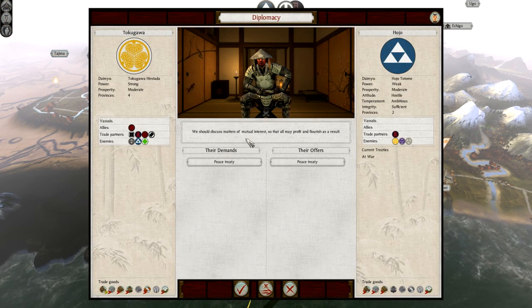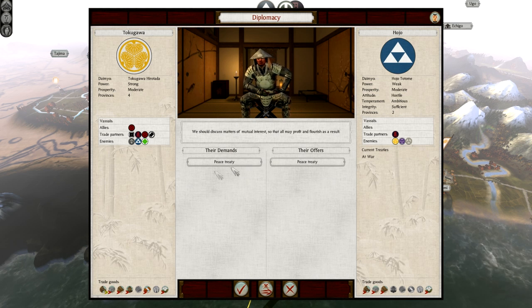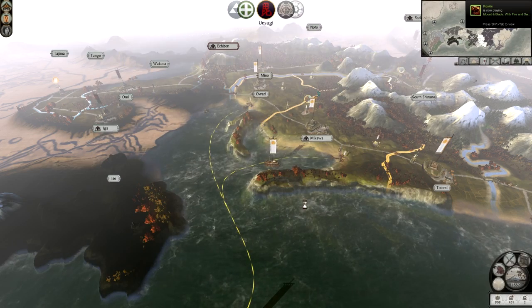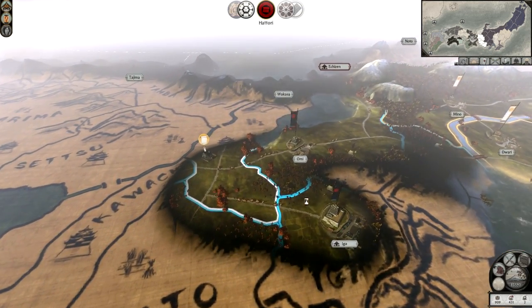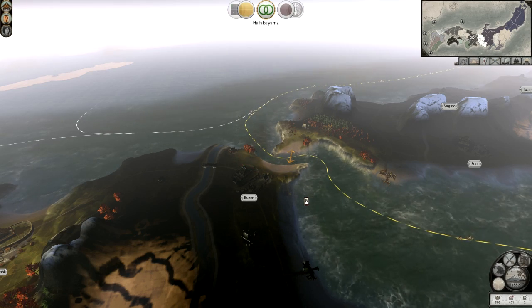And the Hojo have made contact. We should discuss matters of mutual interest so that all may profit and flourish as a result. I really would love the cash, but no — we can't. I cannot dishonour myself again. This is most unfortunate. I hope you'll have no cause to regret this decision. Does my army that's about to smash your head in look like it's going to regret the decision? When I have your gold mines and I'm raking in the money, I'll look back and think yes, I made the right choice.